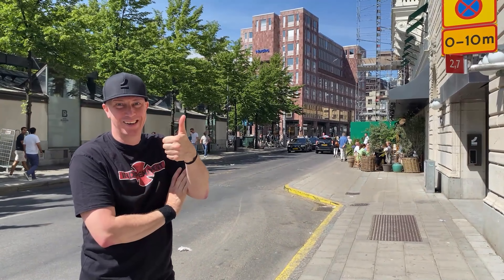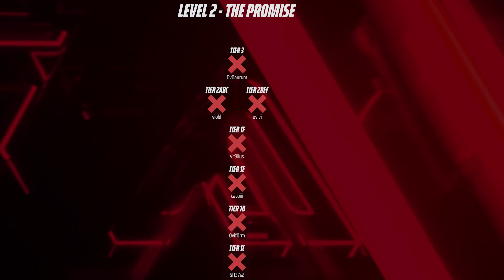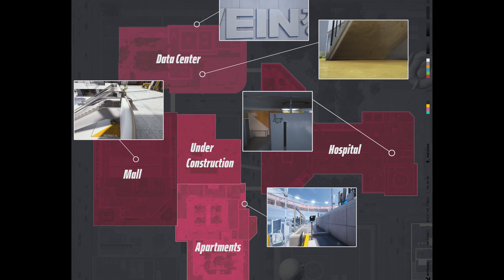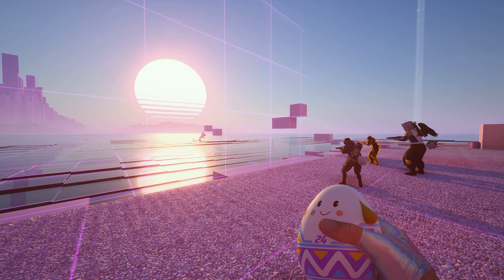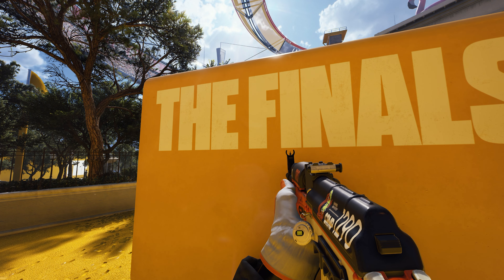Back in late January, Embark Studios co-founder, chief content officer and executive producer for the finals, Rob Runison, mentioned in the game's Discord that there is also a three-headed monkey hidden in Monaco and that he'll personally send a The Finals mouse pad to the first person that finds it.